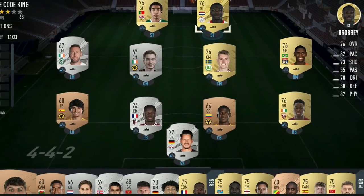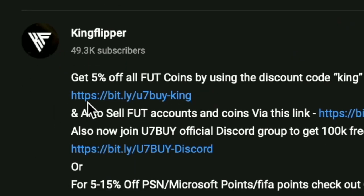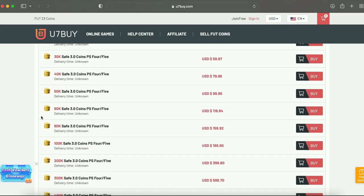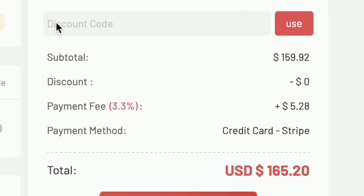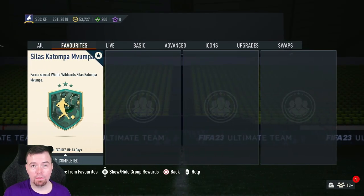Are you bored of having this starter team? Make it a beast team. Get yourself in the description below, get yourself to use sevens, get yourself some cheap reliable coins, and don't forget to use King with a cheeky five percent off. Right, let's get into the video!